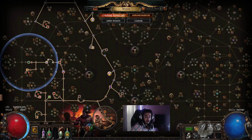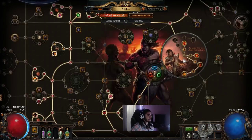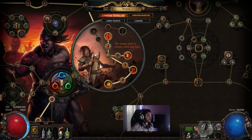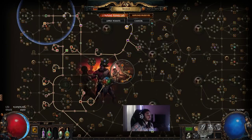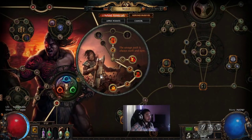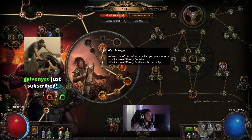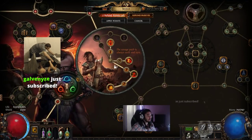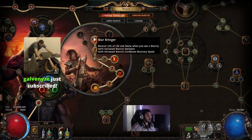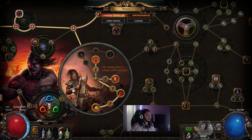One more thing in Path of Exile: you do have subclasses, which are your main classes. Every class has one of three subclasses — so for the Marauder there would be the Berserker, the Chieftain, and the Juggernaut, which add huge steroids to your build. For example, playing the Marauder as the Berserker class, you can pick eight of the twelve associated nodes in the subclass tree.